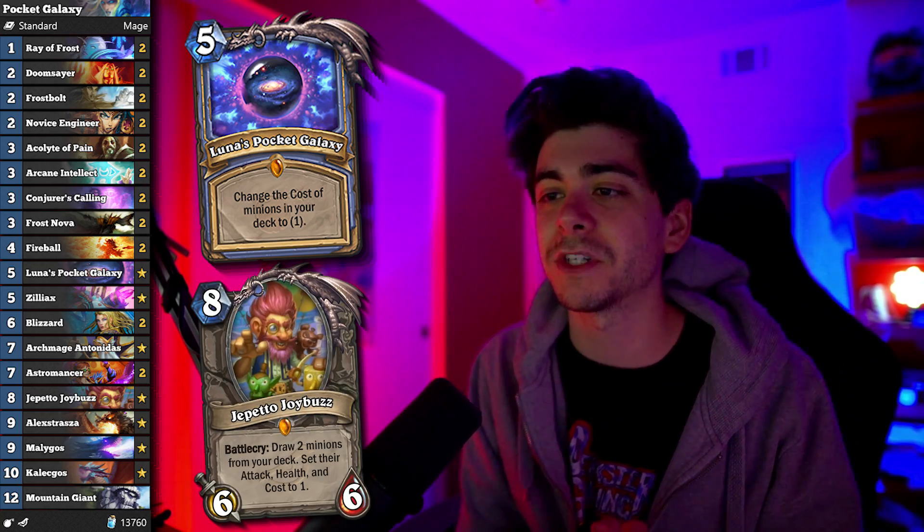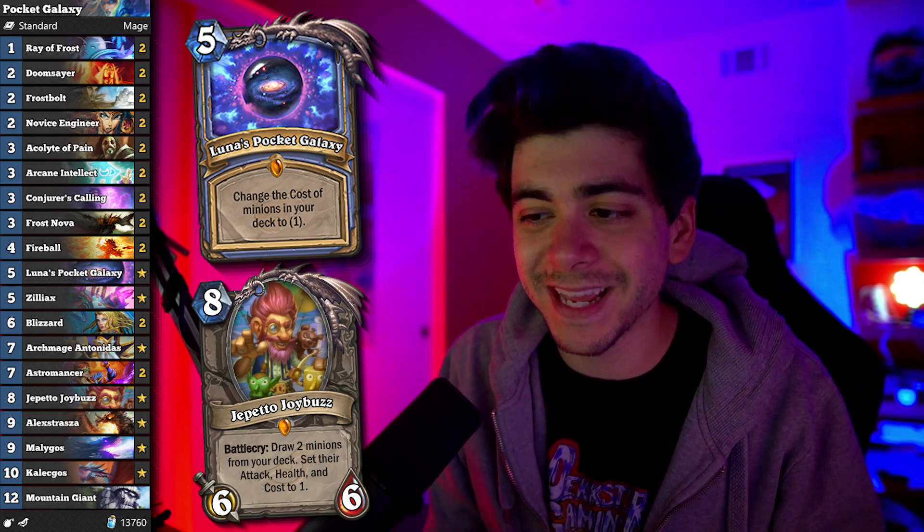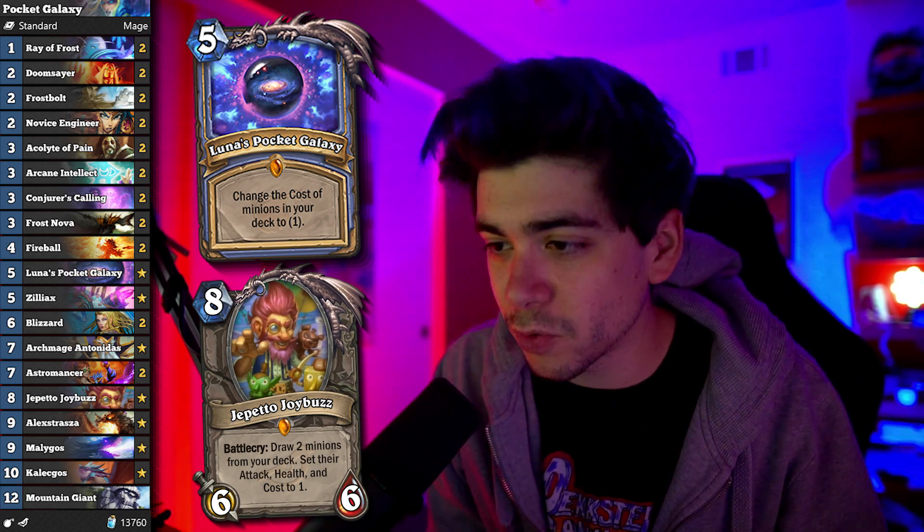Luna's Pocket Galaxy got buffed to only five mana instead of seven, so I thought I'd mess around with it. This is pretty much SoLegit's freeze mage list, which he took to rank three legend. What I ended up doing was dropping a Mountain Giant in favor of a Malygos, and I don't think this is the right move but I thought it'd be cool for some highlights or just really some fun memeage.